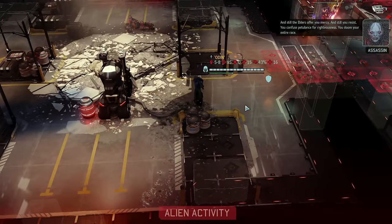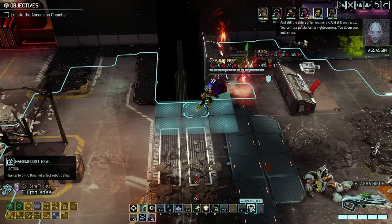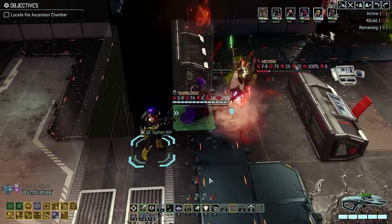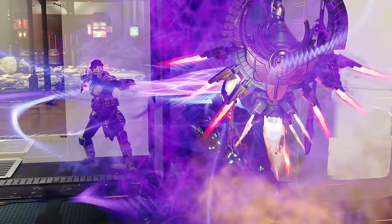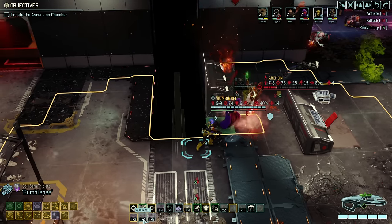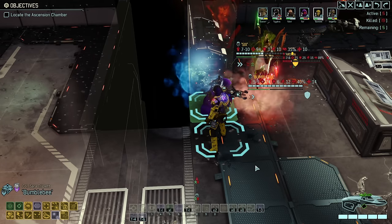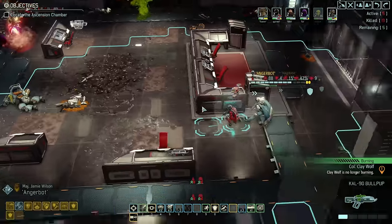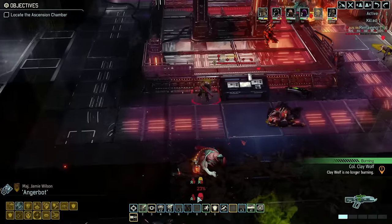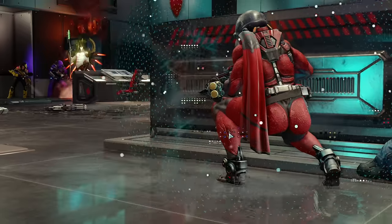'And still, the elders offer you mercy. And still, you resist.' I'm going to siphon a bit here - he melts away - because our will is getting dangerously low. I guess that's one thing we can try doing a bit more: to maybe get some dominations off pre-barrier getting removed. Hopefully that gets removed soon. 50-50 here - not bad. I'm out of firepower over here, ready to go.